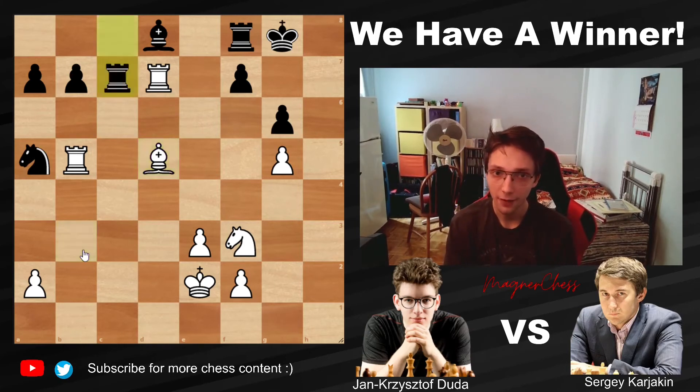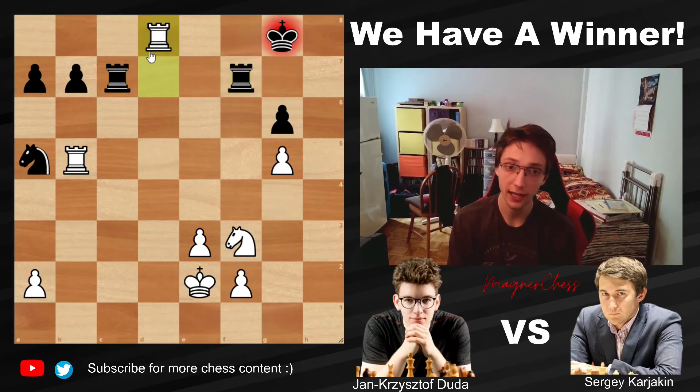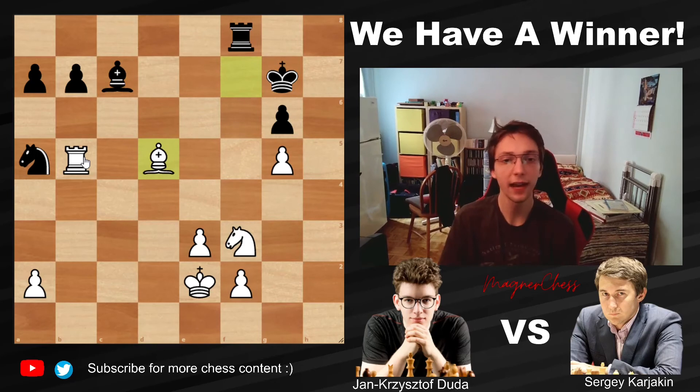We have Rook to C7 offering a trade of rooks, but now Bishop takes F7 — and of course if you take here, White takes on D8 with check and wins the knight. So after Bishop takes F7, King to G7, Rook takes C7, Rook takes C7, and Bishop to D5 — it was in this position that Sergei Karyakin resigned the game.